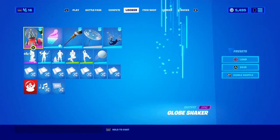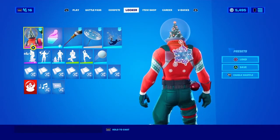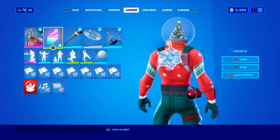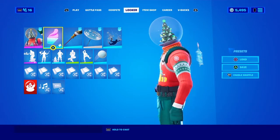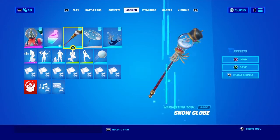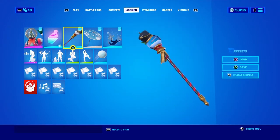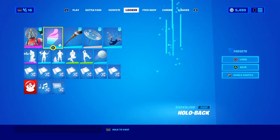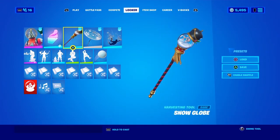Moving on to the Globe Shaker — I went with the Hollow Back back bling, which has a snowflake that reflects the little snowflakes on his sweater. And then the Snow Globe pickaxe, because snow globe plus snow globe — I like it, I like it.